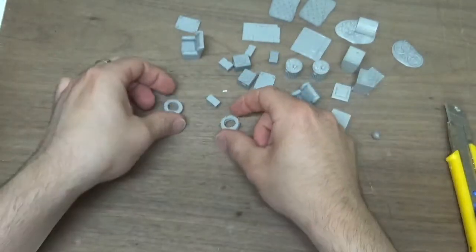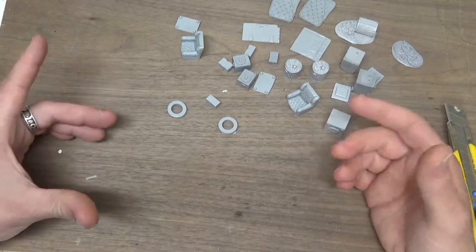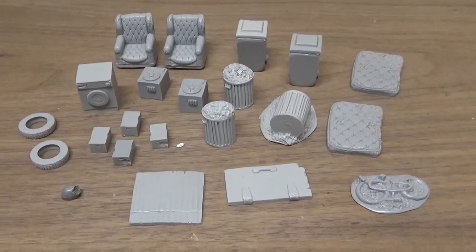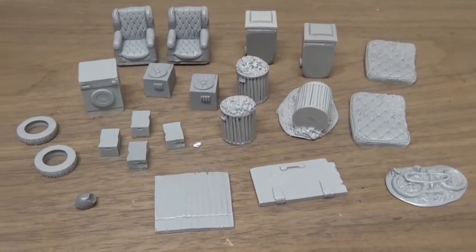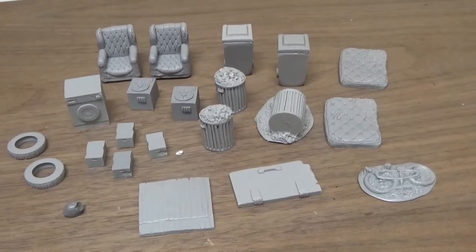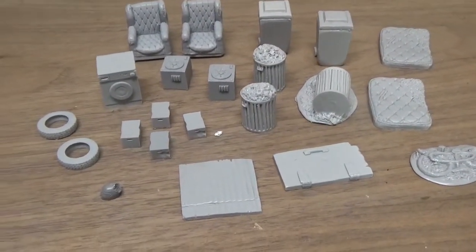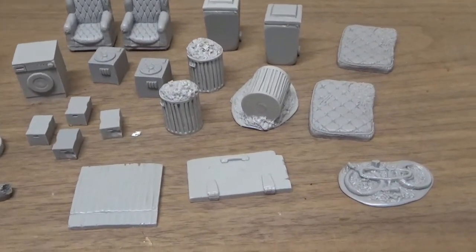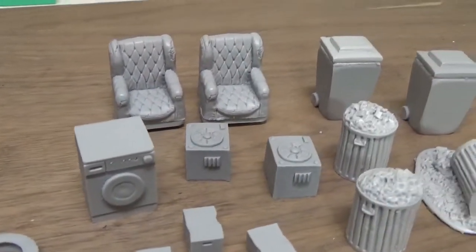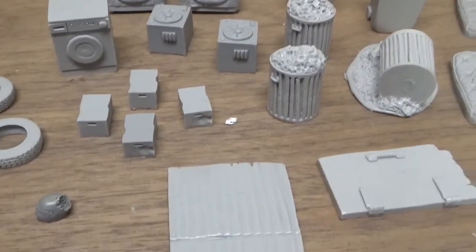And that's basically all the pieces in there. I'm going to throw these together and show you guys what they look like when they're cleaned, trimmed, and assembled. And there's everything that came in those two blisters. There were two or three more blisters in the City Street set, but I only picked up these two because I thought they were the most fun and most useful for this specific project. Now I've got everything put together — the chairs with legs attached, recycle bins all put together. Looks pretty cool.